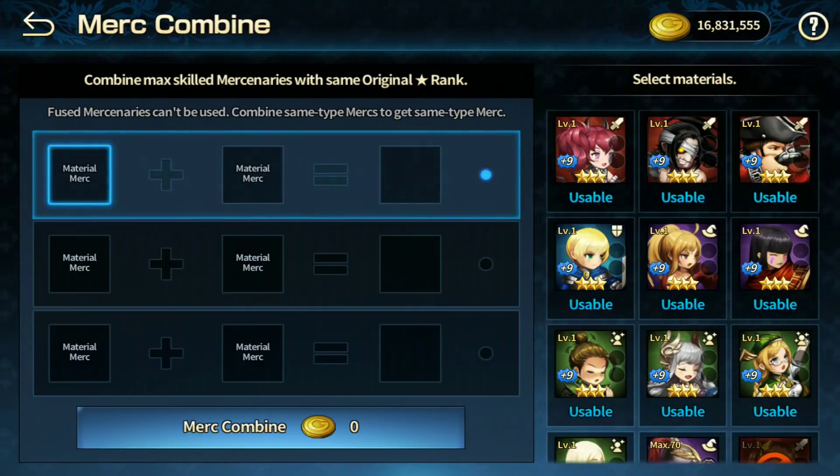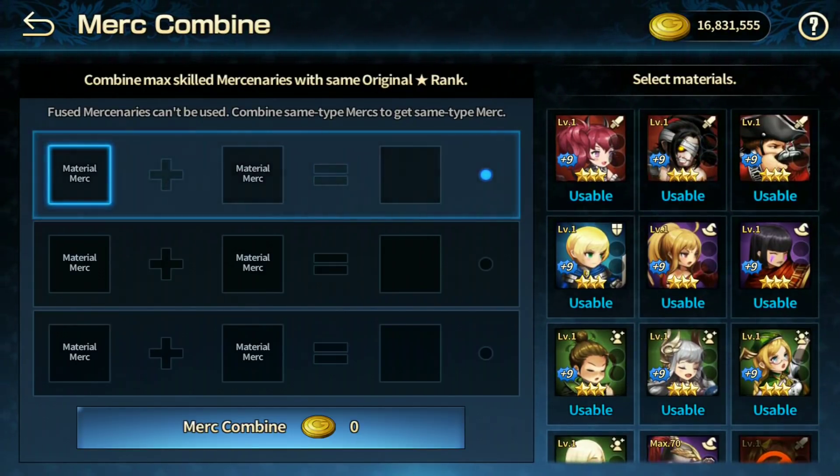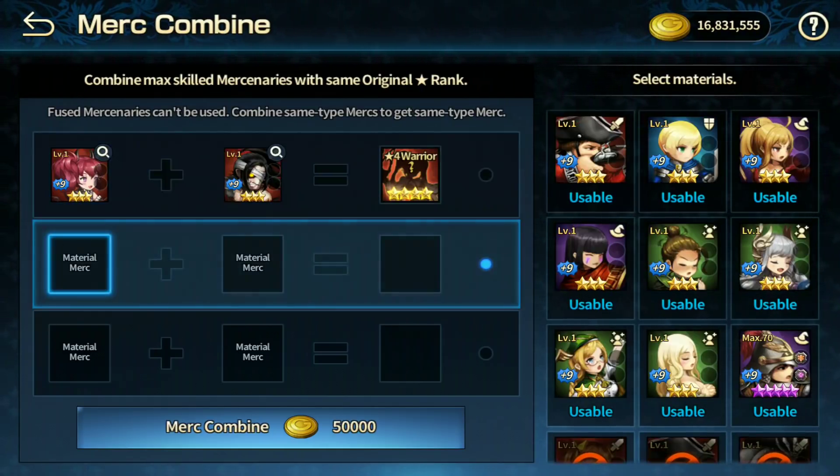Hey, what is up guys, guitarrock here, welcome back to another Brown Dust video. I'm going to do a bunch of mercenary combines. Usually what I like to do is combine two warriors, two defenders, and things like that — the same class — to guarantee you the exact same result. For example, two three-star warriors will give you a four-star warrior for sure.